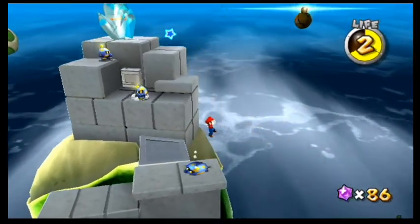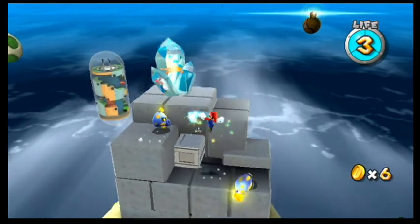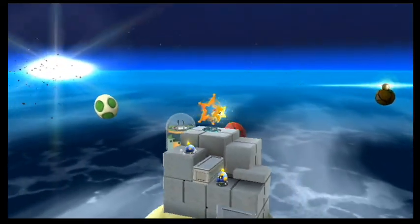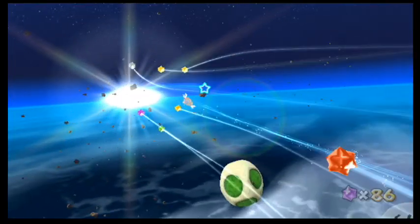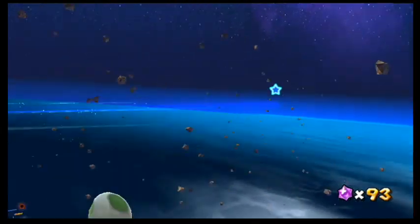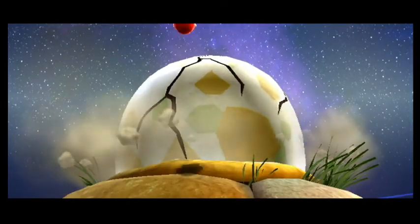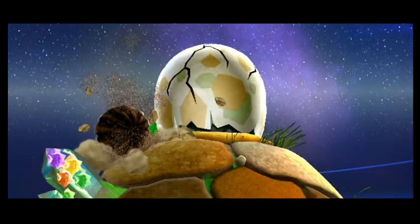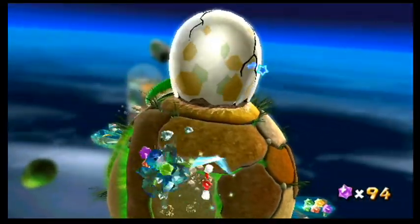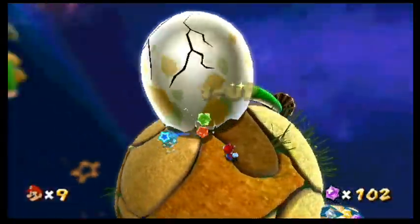I'm excited to get to our first boss battle. Let's skip all those guys — won't need to defeat them. Go to get some Star Bits. They give you Star Bits while you're flying. And it's boss time. You can see another planet for a future mission in the background — it makes the galaxy seem a lot more interconnected. Let's pick up the Star Bits here so we don't have to worry about them during the fight.